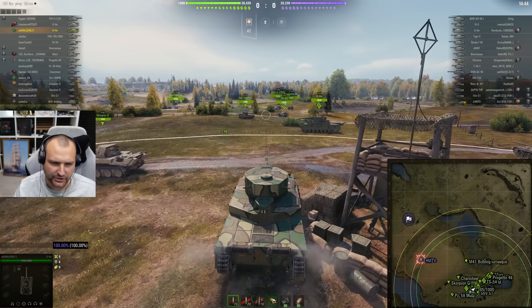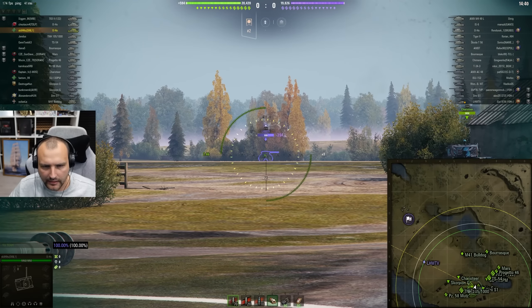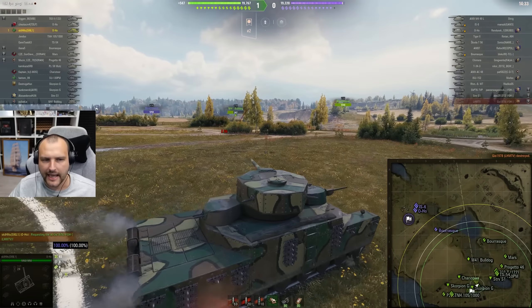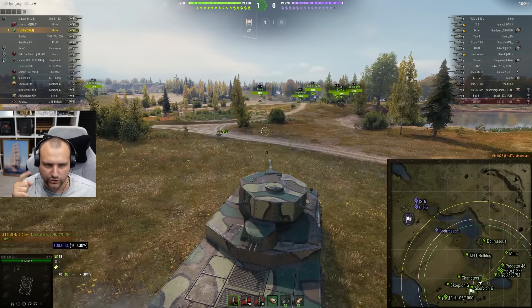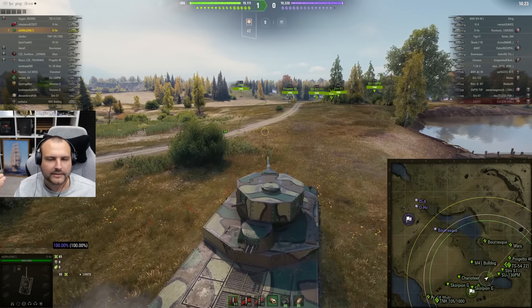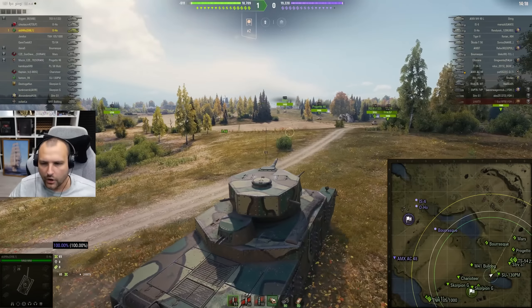I see this IS-2-2, but since he is not paying attention at me, we can simply try to make a bit of pressure here and we will try to eliminate this light tank from the game. This light needs to die — he's pretty much causing crossfire for us. I understand there is a Tiger 2 sitting somewhere around this area, but we just need to dig this light tank first.